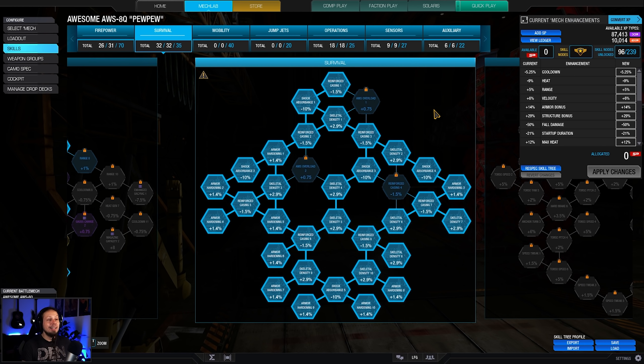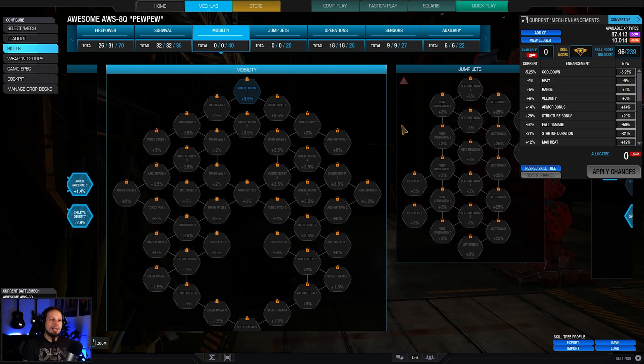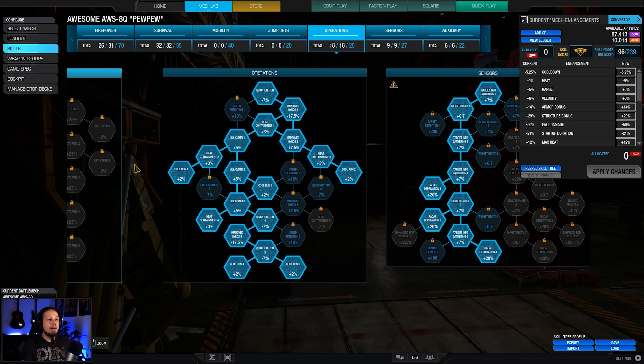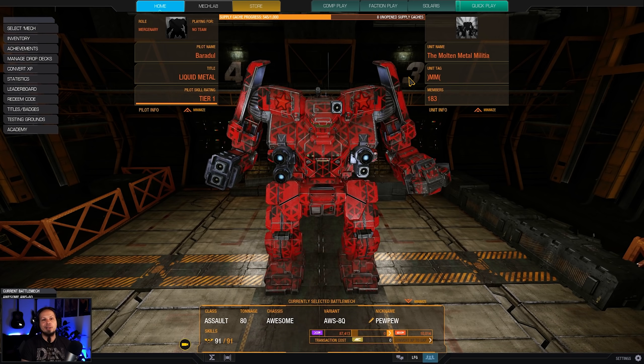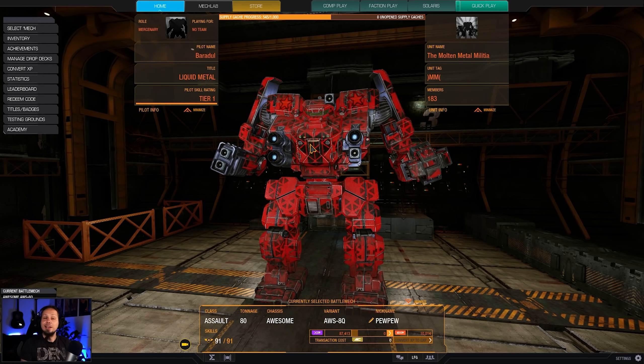What I wanted more than that is survivability, because the Awesome that we are running here is kind of like the size of a barn door - it's really big, a very obvious target, and some people might want to focus you. The more health you have the better, because then you can fight your way out of a tough situation or just run away and seek help with your friends. We also max out cool run, almost max out heat containment, and we have area denial as well as two cool shots and an artillery strike today. That's the build, everybody - y'all a lot of fun in the two games coming now.